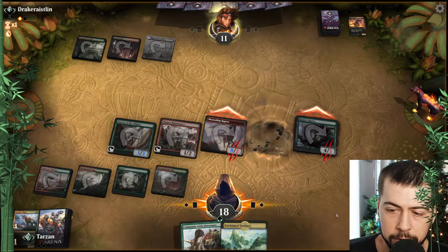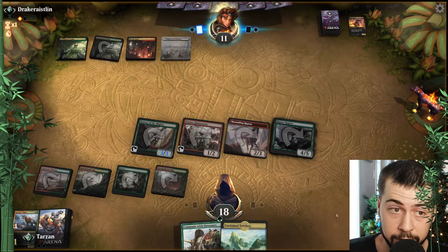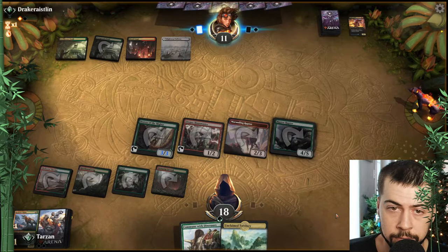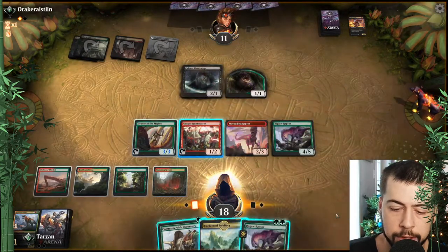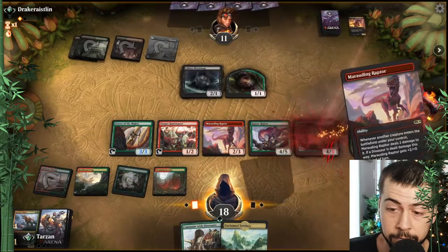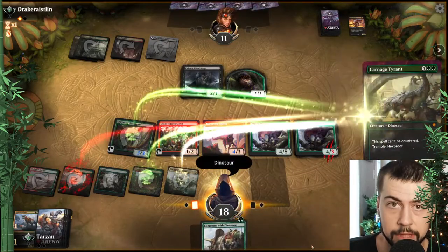I wouldn't expect them to be able to sweep. If they do an Anger of the Gods, possibly a Ripjaw still left with that. I might not do it. Yes, definitely another Ripjaw — 100% what we're doing. And a Carnage Tyrant, and we can — yep, that's what we're playing.